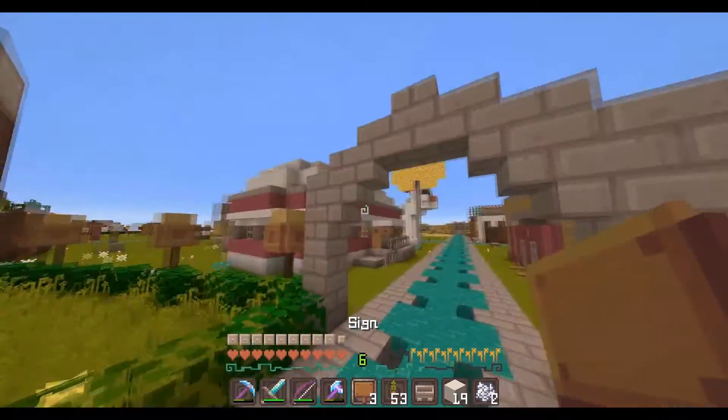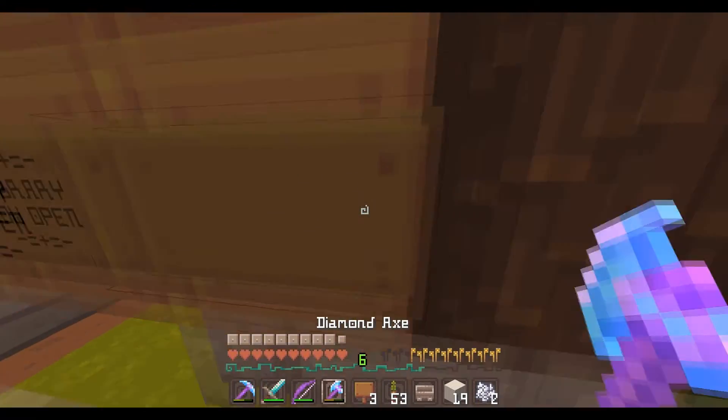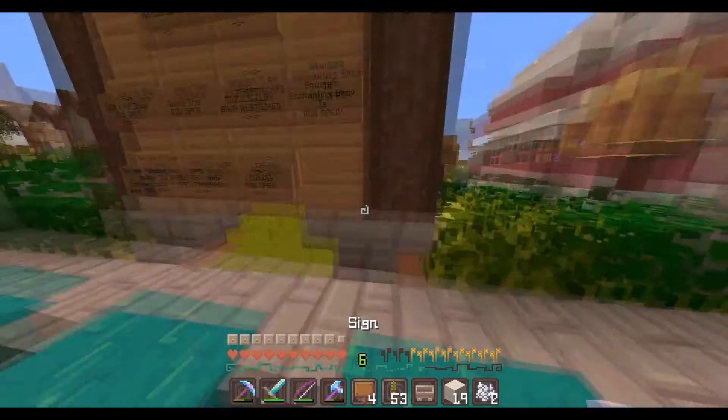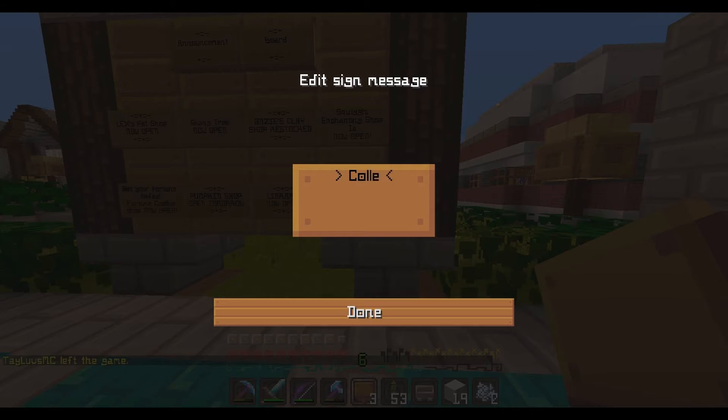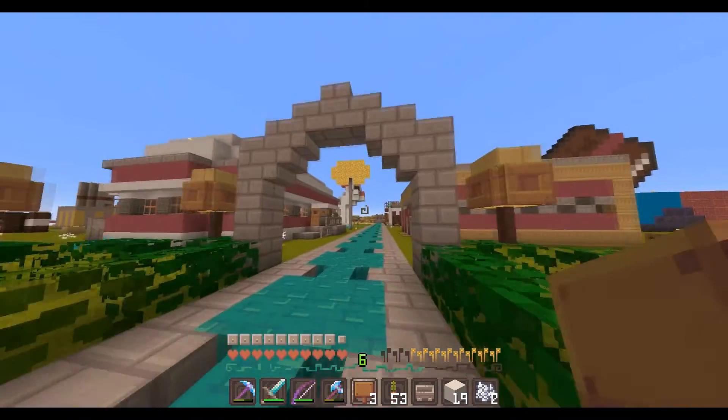I wonder if you can see it. You can see somewhat — my sign is kind of covering it. Oh, I don't even need any signs. There we go. 'Collect your Easter gift located behind bunny near diner.'